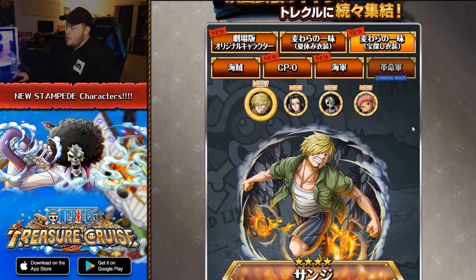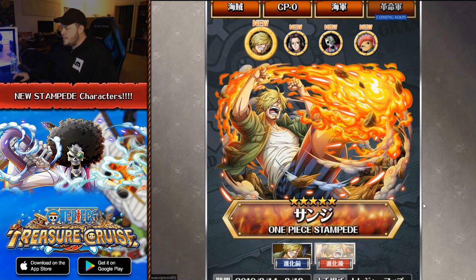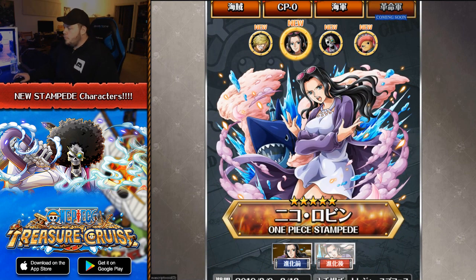These are the Straw Hat characters from Film Stampede. We can see here we have a Sanji, and his artwork looks pretty cool. I believe all of these Straw Hats are going to be Rare Recruit characters. We have a brand new Sanji that looks clean. We have a new Robin character, also going to be a Rare Recruit character, and you can see her fully evolved artwork with the submarine ship in the background — so obviously that gets used in the film somewhere.